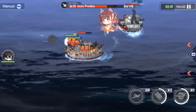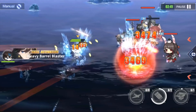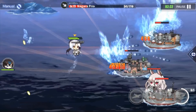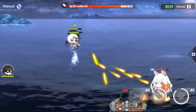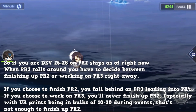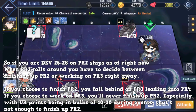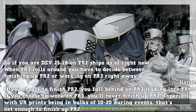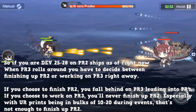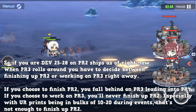At the pace I'm going, I'm probably going to finish sometime in August, and I play this game a lot. The average player can't sustain coins and cube missions long term. So if PR3 drops in August and you're at developer 25-27 for PR2 ships, you have to decide whether to work on PR3 or finish PR2 first. If you take another month or two to finish PR2, it's now October and you're two months late on your PR3 grind.